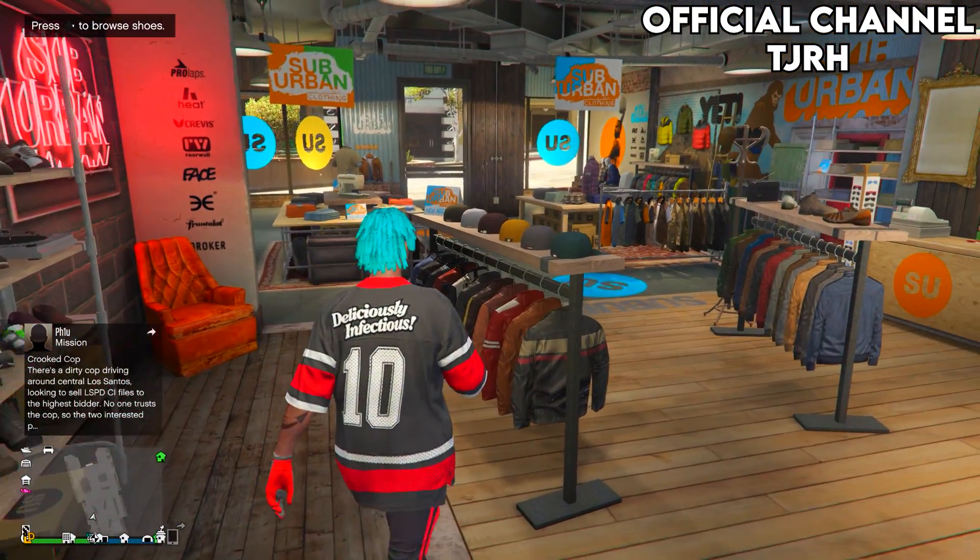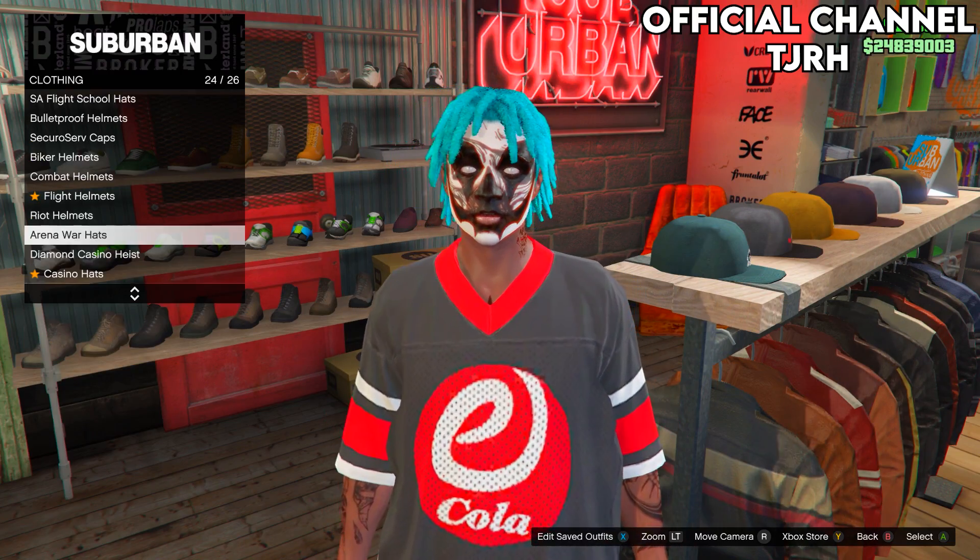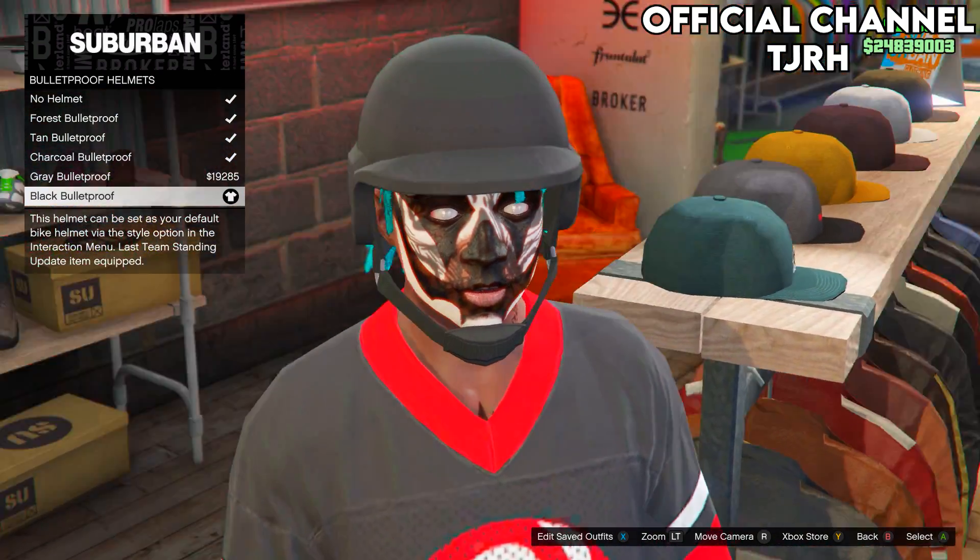After you've equipped those, go to hats. On this menu, go down to bulletproof helmets and equip the black bulletproof helmet.